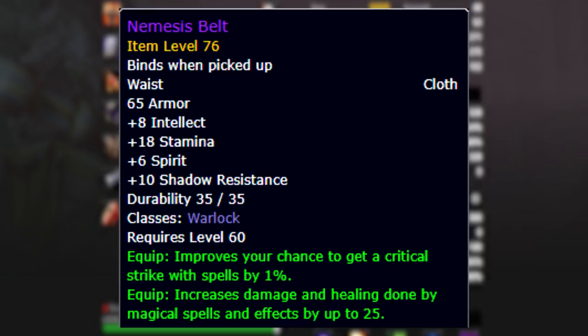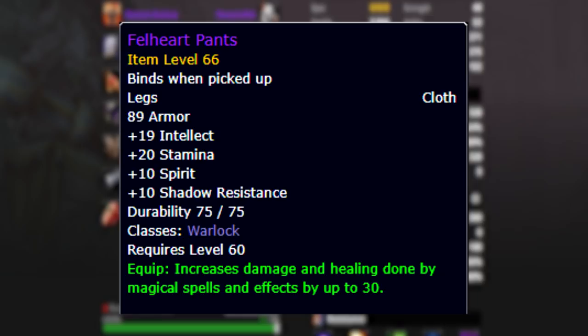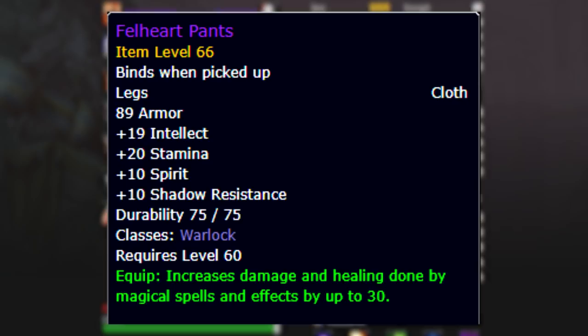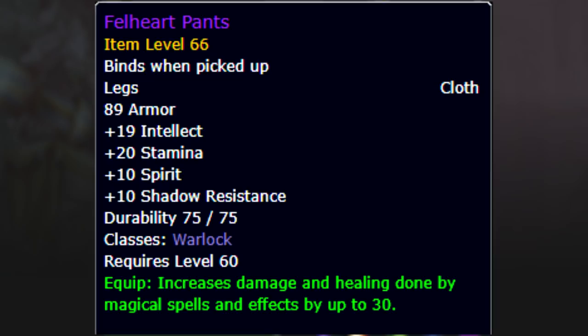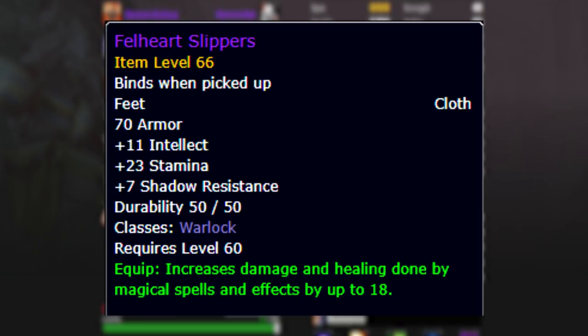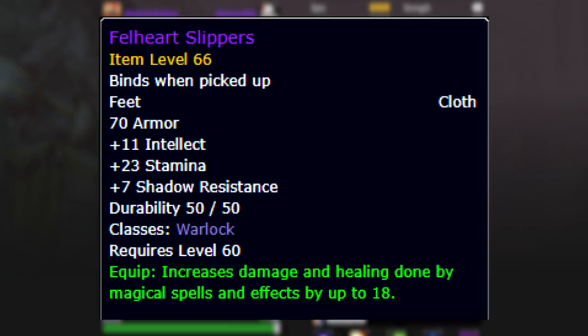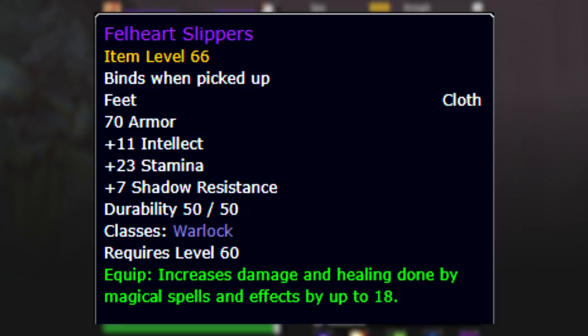Finishing off our tier 2 pieces, we have the Nemesis Belt, which again has exactly the stats you want: 18 stamina on a belt is a great amount, plus intellect, shadow resistance, spell power, and critical strike rating - making our Searing Pain generate plenty of threat while also keeping us alive and mitigating shadow damage. Then we have the tier 1 legs, adding 20 stamina, 19 intellect, and 10 shadow resistance. While this item doesn't have hit or crit rating, it still has plenty of spell power, 10 shadow resistance, and 20 stamina, making it a great piece for someone new to AQ40 without any AQ40 gear yet.